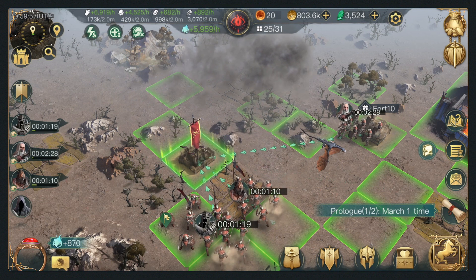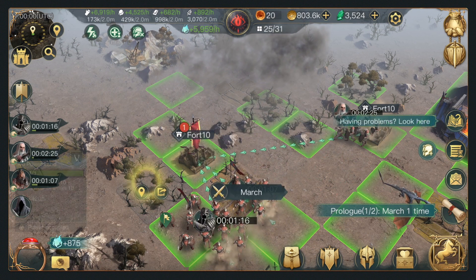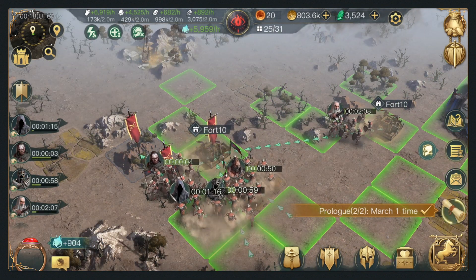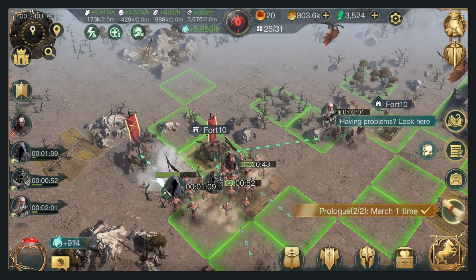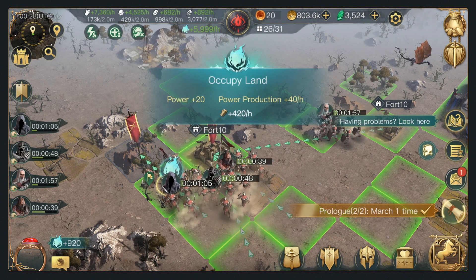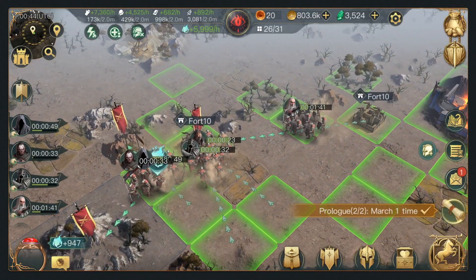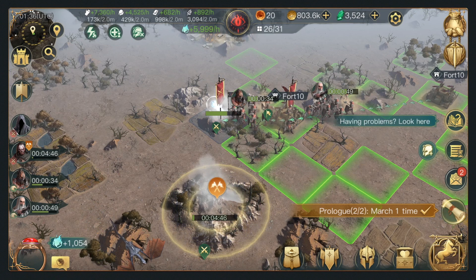One of the things that we changed was the way that marching works. Before the change, when you conquered a tile, the marching army would come back to where it came from, which was the player city. After listening to feedback, we decided to change it so that once you capture the tile, the marching army will stay on the tile. This allows for a much faster expansion, because then you can use this army to keep conquering lands around it. This got very positive feedback from players, and so we decided to keep that change.